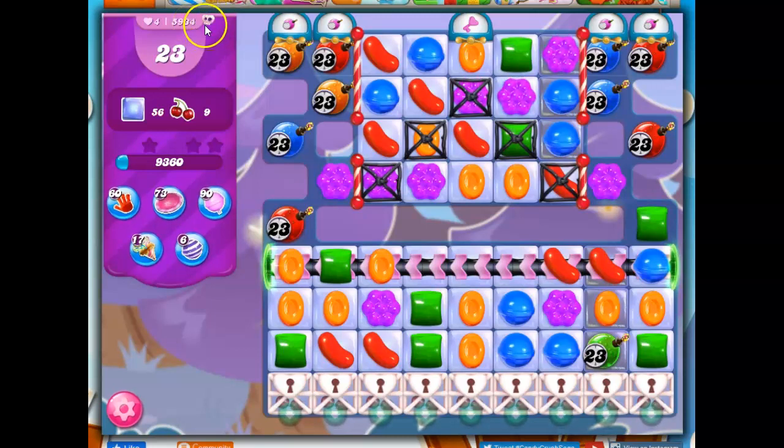It's a hard level — we can tell by the Skull and the Purple — where we have 23 moves to clear out 56 jelly and collect 9 ingredients.